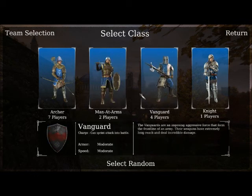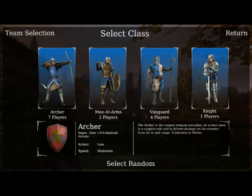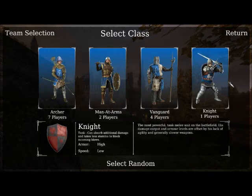There are four classes: Archer, Man at Arms, Vanguard, and Knight. Starting here, this is the lightest and speediest guy but with little armour, and this is basically the tank.